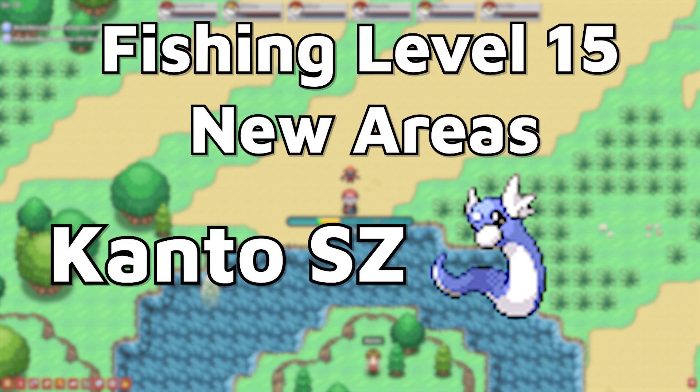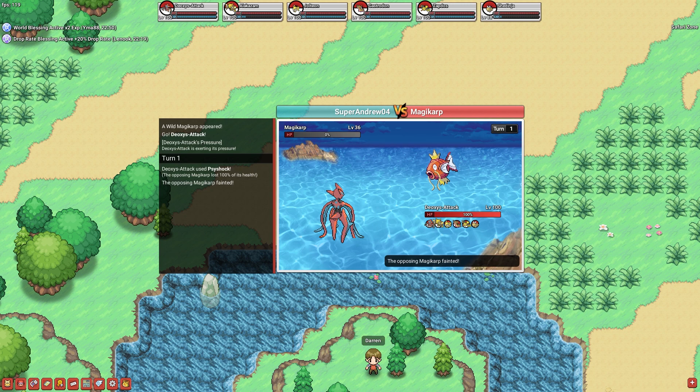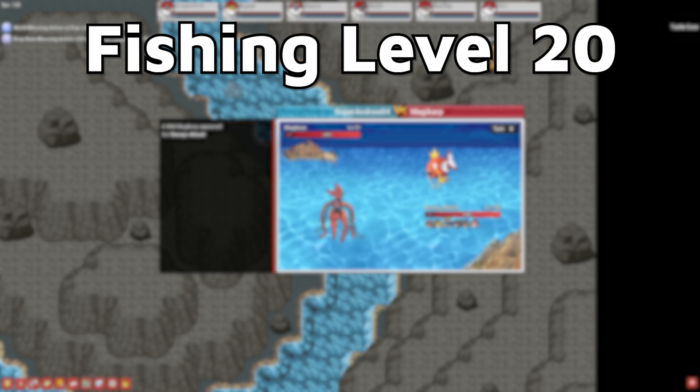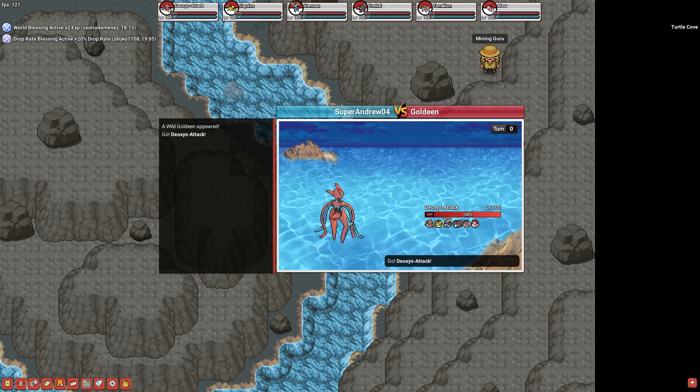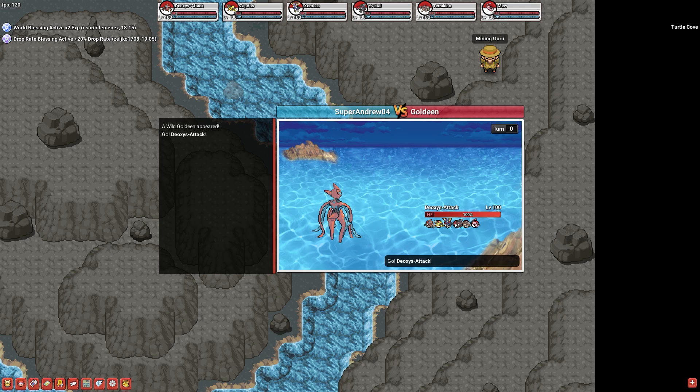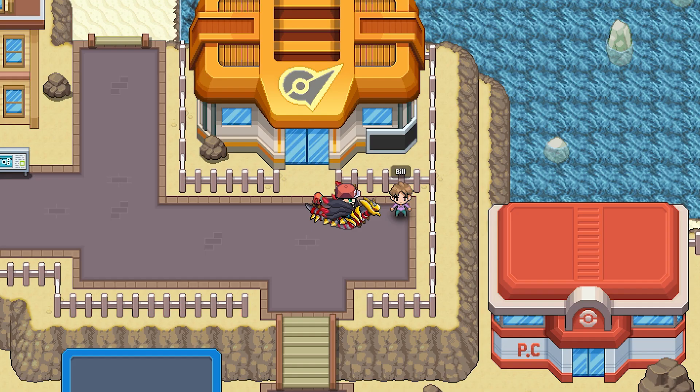Level 15 is where you can start fishing in special areas. Your reward for reaching fishing level 15 is that you're now able to fish in the Kanto Safari Zone in Fuchsia City. What makes this area special is that you can get Dratini as an extremely rare, and you can get King's Rock drops from Slowpokes and Poliwags. Once you hit level 20, you're able to start using the Super Rod, which will give you another hook speed boost. You're now also able to fish in Turtle Cove, where you can get Staryu as a very rare, Squirtle as an extremely rare, and you have a chance to get Dragon Scale drops from Horsea.